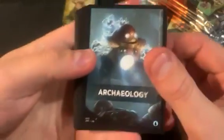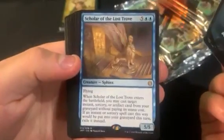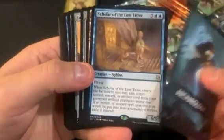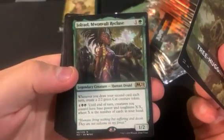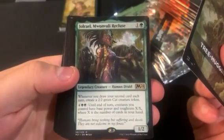This is kind of a weird pack. We got Archaeology in this one — Scholar of the Lost Trove. Kind of a mythic pack. Then we got Tree Hugging with Jorael, Multani, and Recluse.